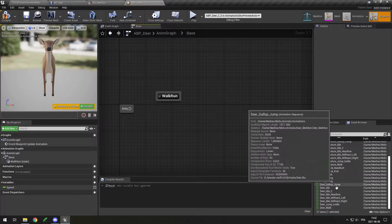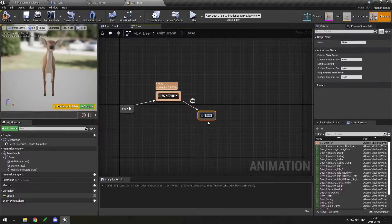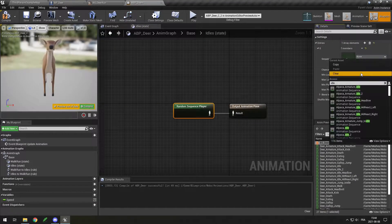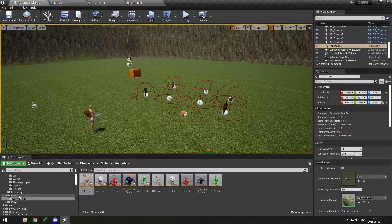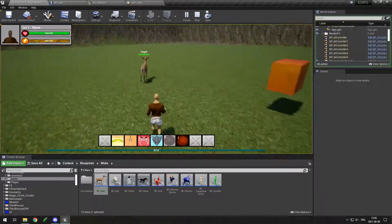Once imported, I had to make the animation blueprints for each animal. It was pretty easy to do — when the animals are not moving, they cycle through the idle animations, and when they move, they go from idle to walk to run if they go fast enough, and when they die, they go into the death animation and then stop.